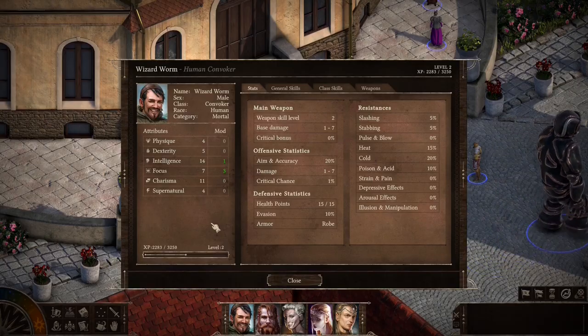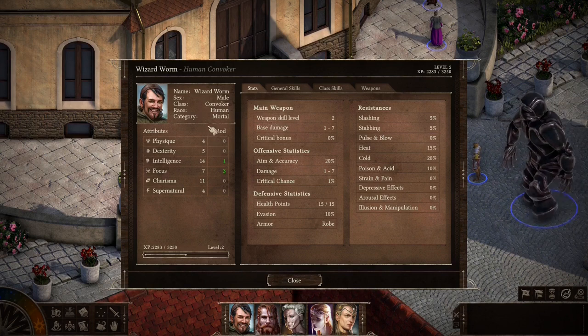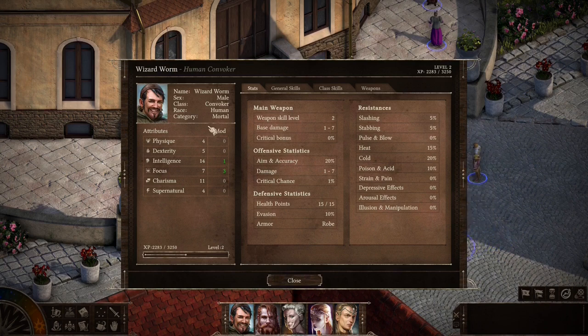First of all, when you're creating your character, I strongly advise you to pay attention to the very first attribute, because your health points depend on it. If you put it too low, like I did, every mouse, every little spider can one-hit kill you — and that's not good, my friend. So I strongly suggest you raise your Physique to 6 or 7 at least; it will help you a lot.